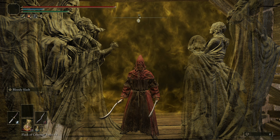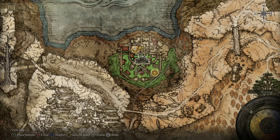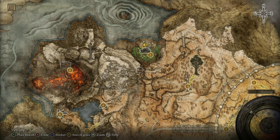Hey everyone, thank you for tuning in for another Elden Ring Boss Guide. This time we're talking about Elemer of the Briar, which you can find up here at Shaded Castle. It's in the northern area between Mount Gelmir and Altus Plateau, as you can see in this poison swamp.